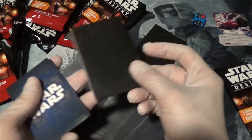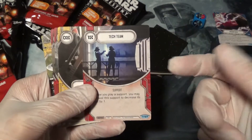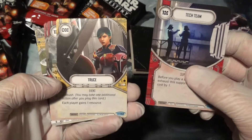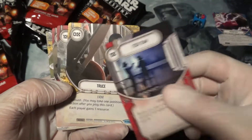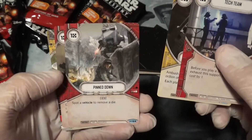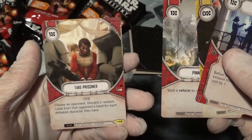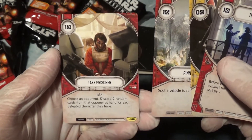Roll it again after you've rolled the first time. We've got Tech Team, so obviously Empire at War is very heavy on vehicles. I think that card is going to find its way into a lot of decks, but Empire at War has a lot of focus on vehicles and supports. Who knows, maybe we'll get some good vehicle decks.